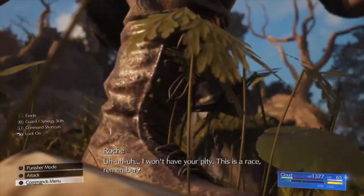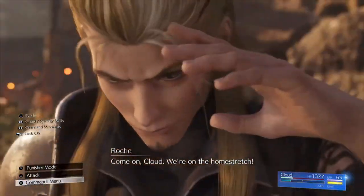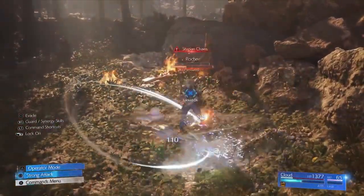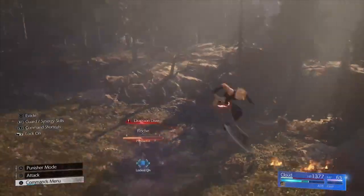At this point you'll be in the pressure phase and he'll be quite a bit easier to take down. If you've got a Limit Break, use it — use whatever you have — and you'll get him eventually. Thanks for watching, good luck, see you later.